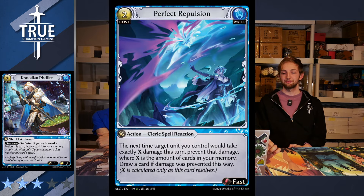Next up, Perfect Repulsion — a two-cost fast-action Cleric spell reaction. The next time target unit you control would take exactly X damage this turn, prevent that damage, where X is the amount of cards in your memory. Draw a card if damage was prevented this way. It can replace itself if you're able to meet all the requirements, but it is definitely a very specific card.